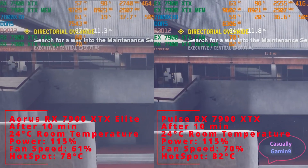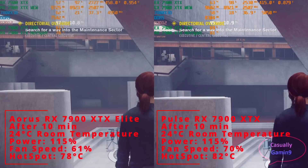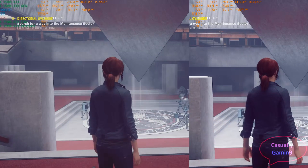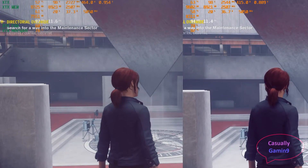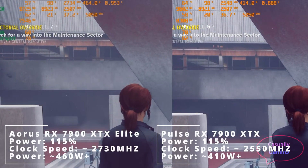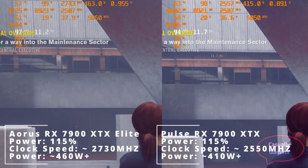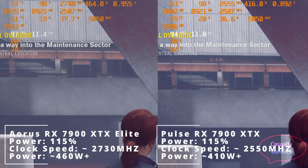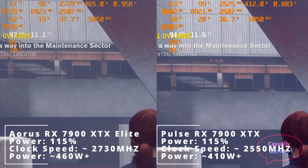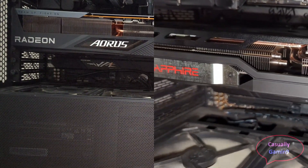I'm zooming in the video to show the actual in-game thermals. The Aorus Elite leads the Pulse here, with a lower hotspot temperature of 78 degrees Celsius while the fans spin at around 61%, compared to the Pulse card that hovers at 82 degrees with fan speeds around 70%. The Aorus Elite maintains in this game a clock speed of around 2730 MHz while drawing above 460 watts, while the Pulse card hovers around 2550 MHz with power usage around 410, but occasionally creeps up to above 420.